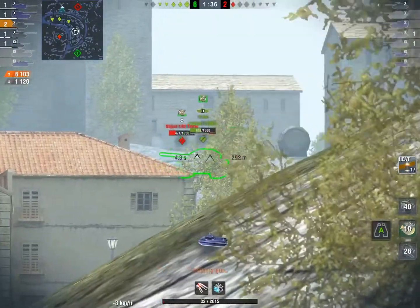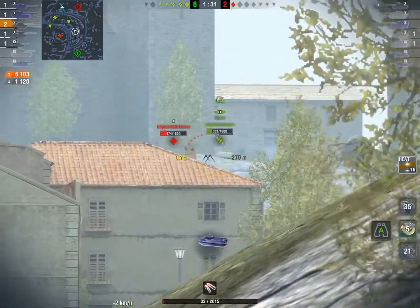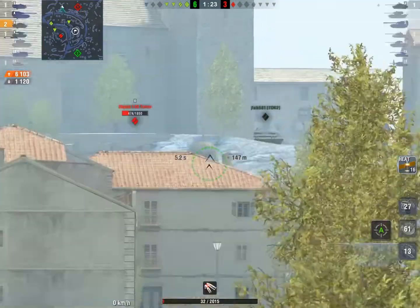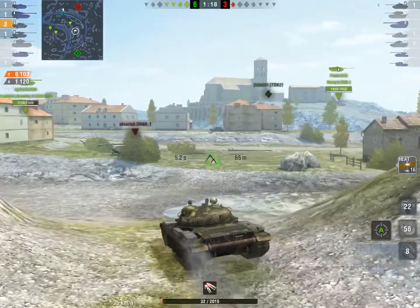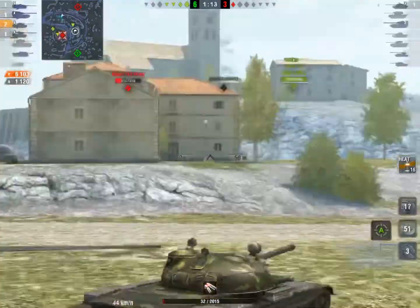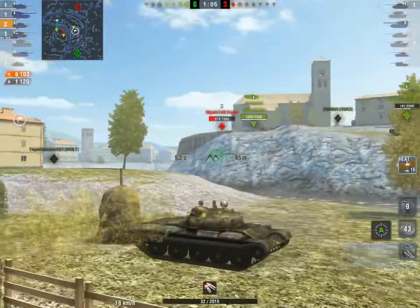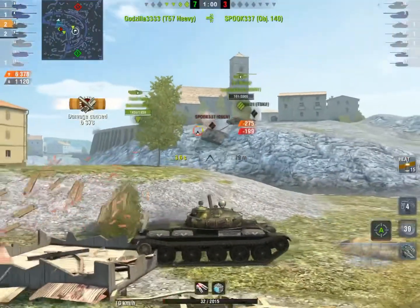Hopefully this video showed you guys a little bit of my thought process when it comes to relocating on Castilla. When we got into that game, I made sure that I knew our 704 was pushing in front of me — if that 704 wasn't there, I would have still stayed on the castle. Whenever you do a relocation like this, you always want to make sure you have a teammate in front of you, or that you have the clear advantage, or that you know where the entire enemy team is. I'm moving up here because I know that 140 is distracted and not going to be looking at me, so I'm going to be able to get a shot into him.